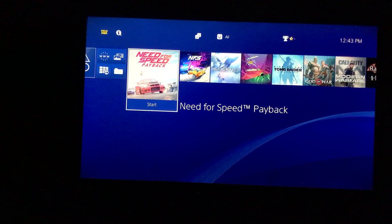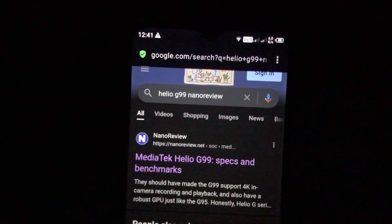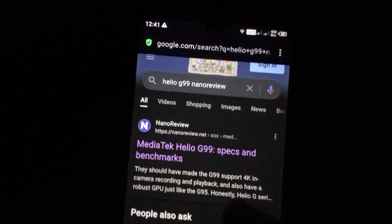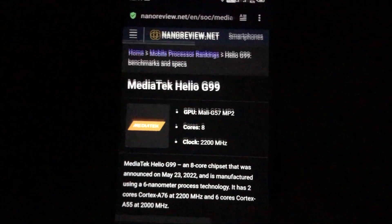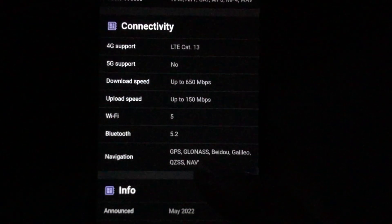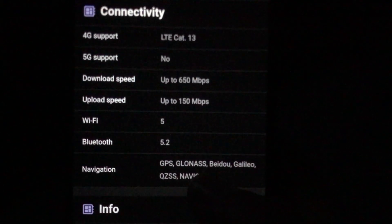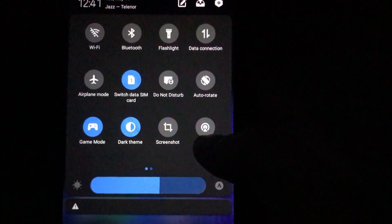you can find the maximum upload speed of your smartphone by going to your internet browser, typing the name of your processor, then adding 'nanoreview' to the search. Click on the first link, scroll down to the connectivity section, and you can find the maximum upload and download speed for your chipset.